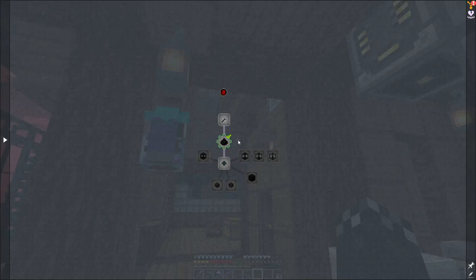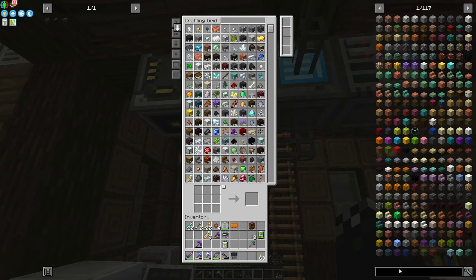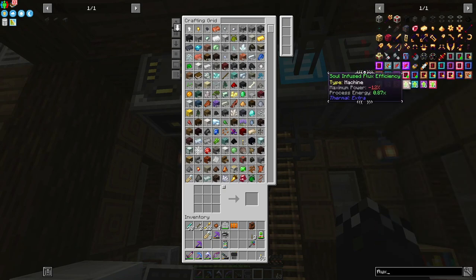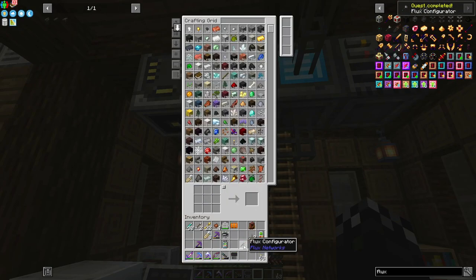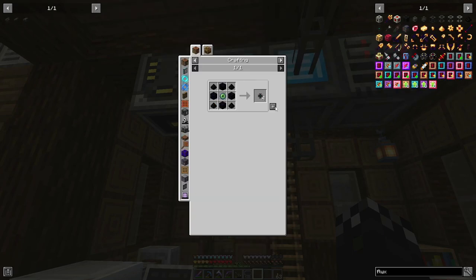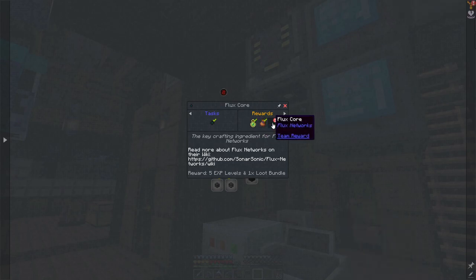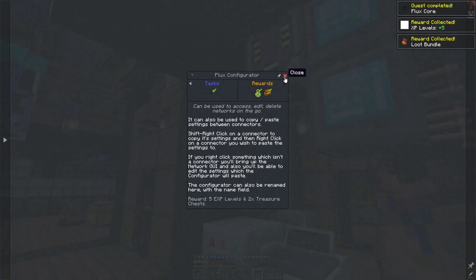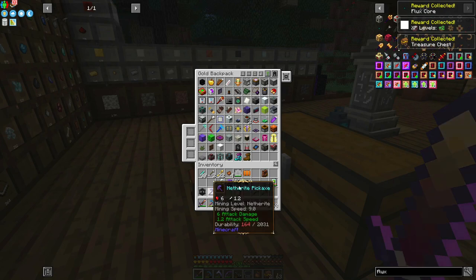Throwing this in here. If we look at our quest lineup, it wants us to make flux cores and a flux configurator — and I'm being very careful on how I say the word flux; it has an L, everyone, so please don't look at it in any other way. So there is the configurator. And then it wanted a core. So I need another eye vendor. I'm not sure how many ender pearls I have at the moment. That's going to give us some cores. Let's claim these, and then we actually have a controller in here from one of our loot drops.